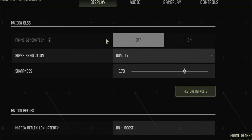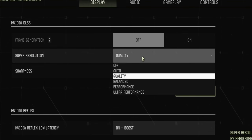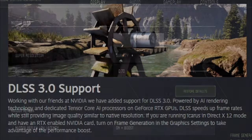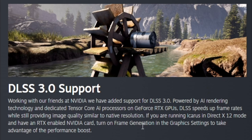It says DLSS 3 supported in your current system - ensure Windows is up to date, ensure current GPU drivers are up to date, and ensure you're running in DirectX 12 mode to run frame generation. You also have super resolution options for DLSS, including a quality setting. You now have the option of enabling frame generation for DLSS 3.0 when starting up with DirectX 12. If you have a 40 series card and this improves your performance, comment down below.